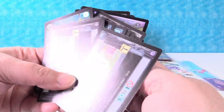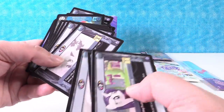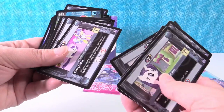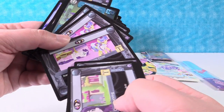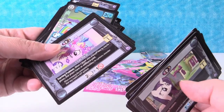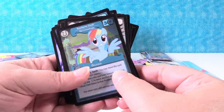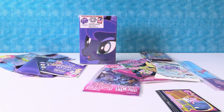Cloud Bursting. So these must be like skill cards or something. Emergency Dress Order, Rarity — that is adorable — I Can Fix It. So that is that whole deck of cards. If you play the game, let us know in the comments.